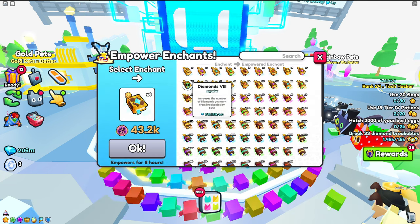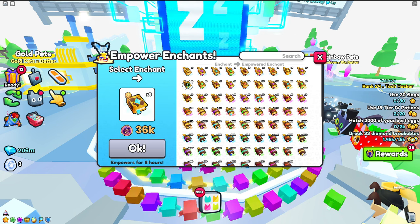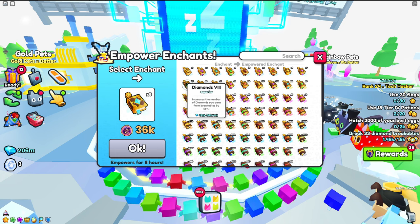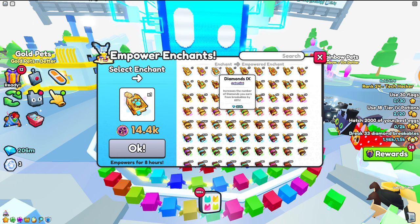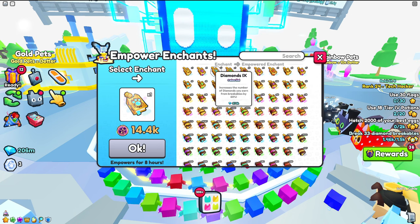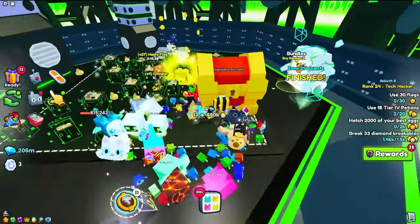In the Empower Chance Machine you can empower the Diamond Chance — it'll slightly increase the percent. I don't really recommend it because it costs a lot of essence for only about 13 to 15 extra, which is okay but not essential. Using the regular one is perfectly fine.